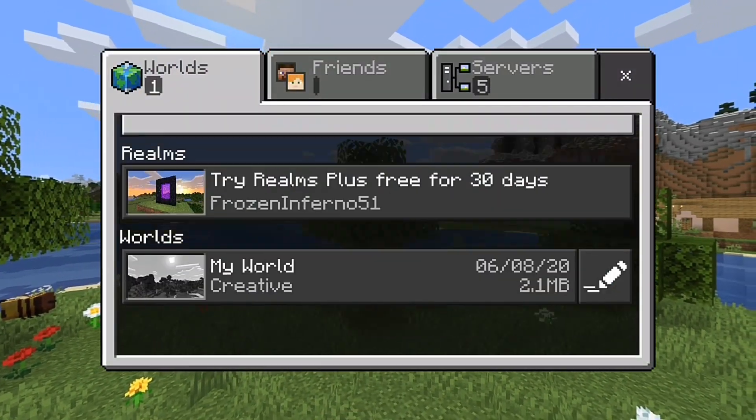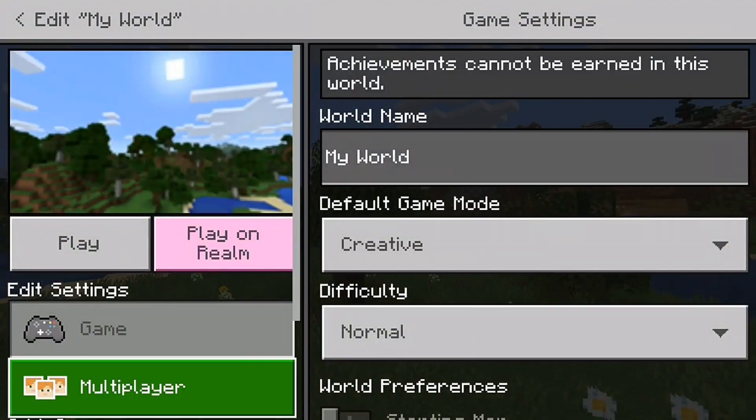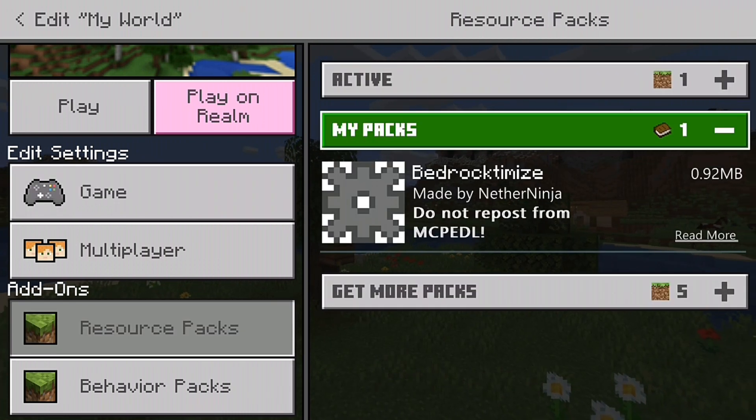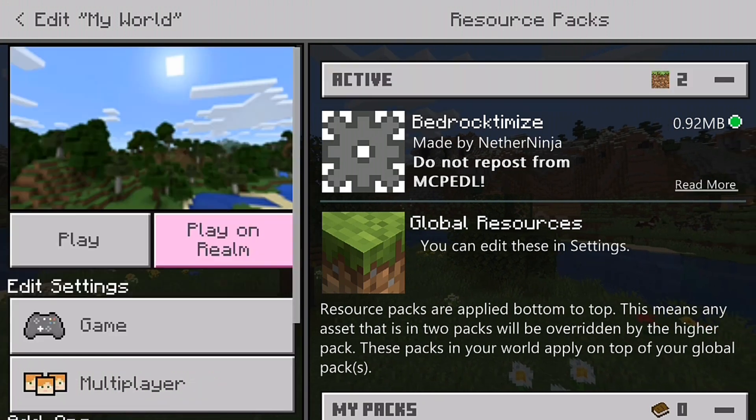If you want to install it only in one particular Minecraft world rather than global resources, you can go to your Minecraft world, go to Resource Packs, and under My Packs there'll be Bedrock Demise. Click Activate and you have Bedrock Demise activated.